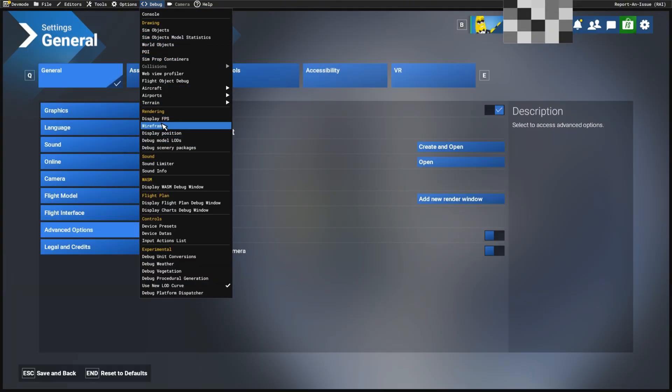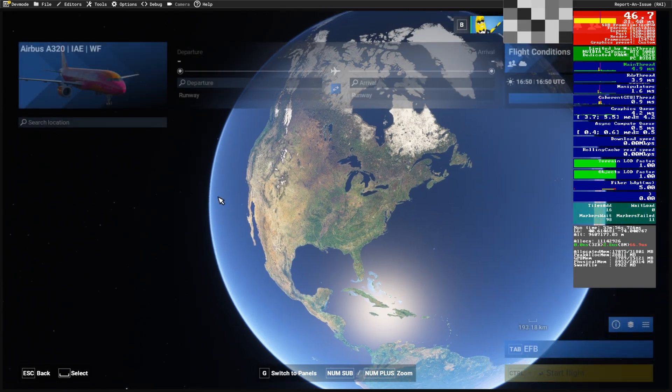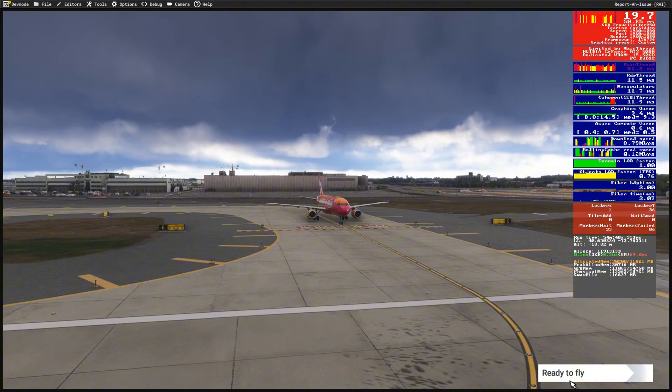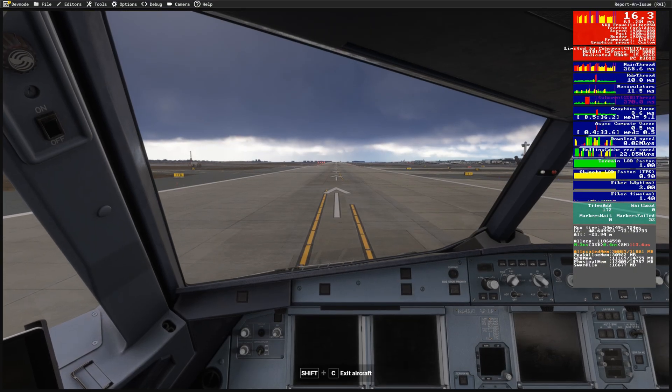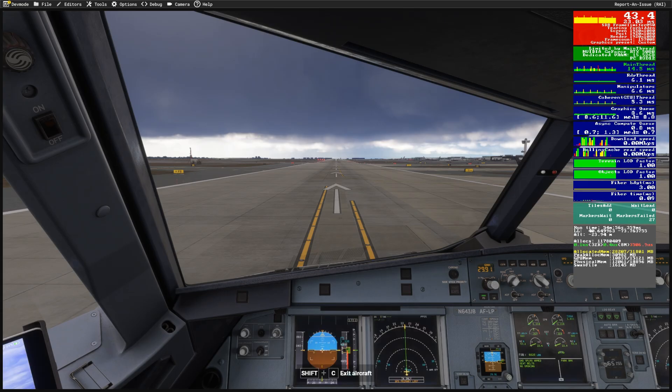We'll jump into dev mode and I'll show you the FPS on the ground at JFK. Welcome to JFK — as you can see, the frames aren't great at the moment, but let everything load in and you'll see. I am using 2x frame generation capped at 50, so you should be getting around 90 to 100 frames.